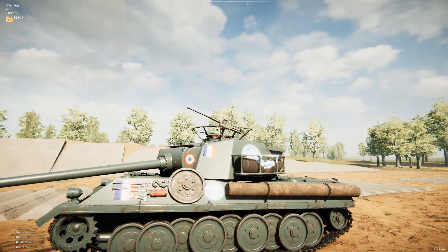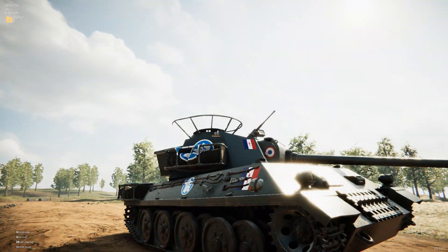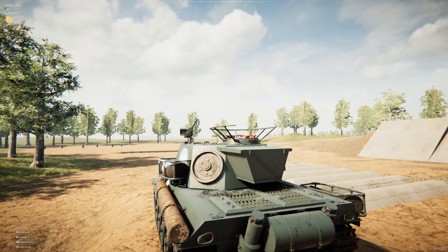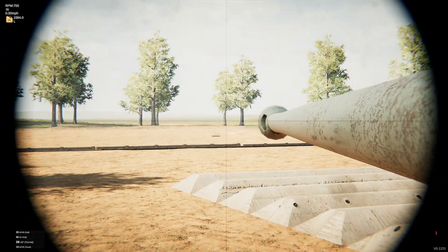We've got an extra road wheel on the side of the hull and also some spare track links on the front as well, generally just giving it a little bit of survivability. This is just another captured Ausführung A. If I had a Polish faction, for example, I would make one similar to the Poodle, but I do not yet have a Polish faction.